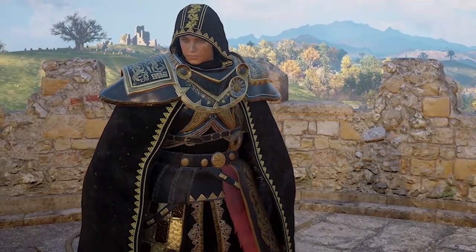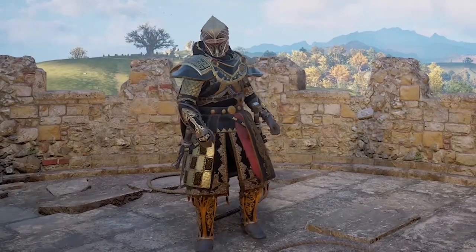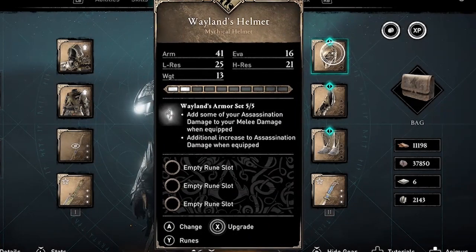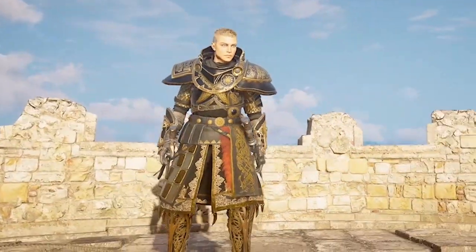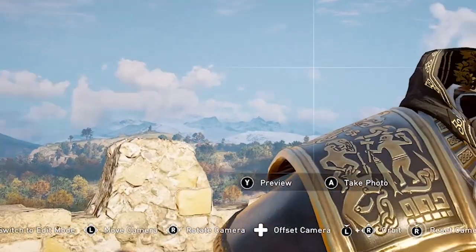Not my favorite looking armor set in the game, but I actually do like the black and gold color scheme quite a bit. We don't really have anything like that, and the perk adds some of your assassination damage to your melee damage when equipped. The cloak shoulder pieces are a reskin of the Thane's armor and St. George's armor.